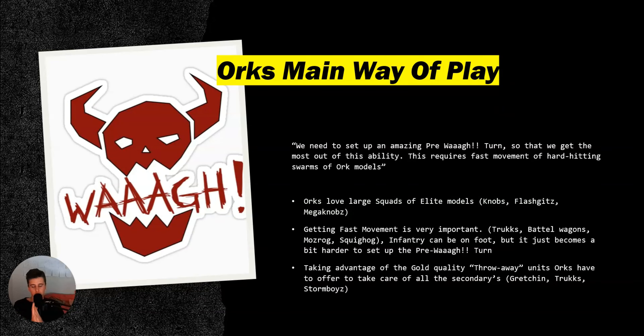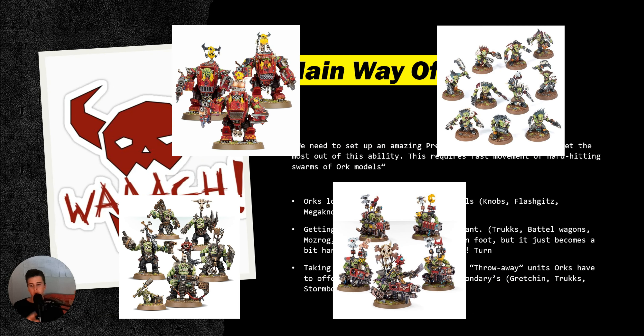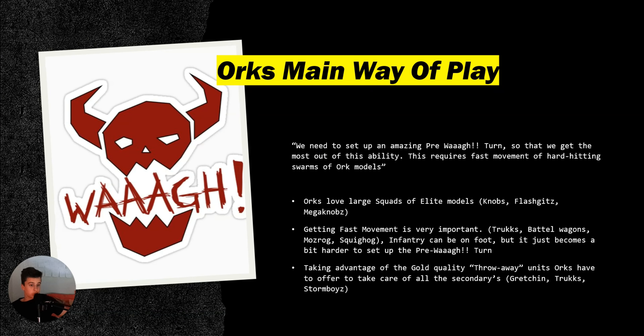Orks love large squads of elite models: Nobs, Flash Gitz, Mega Nobs, Stormboyz to an extent, and even large squads of 20 Boyz, because it sets up the go-turn really well. We want as many swarms of hard-hitting attacks as possible — that's why Nobs excel so well in this detachment. Having these large squads of hard-hitting Ork models gets the benefits going and allows us to make the most out of the WAA and do a lot of damage.